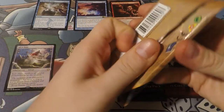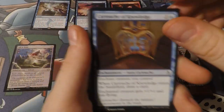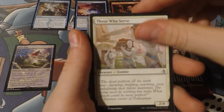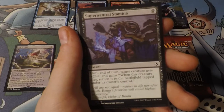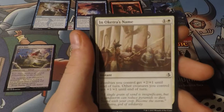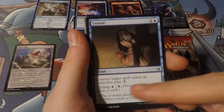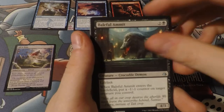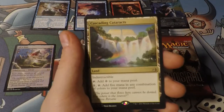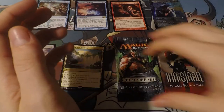Next up is Amonkhet. Amonkhet has invocations, so if we can get one... I think Thoughtseize was in this set - that'd be awesome. Haze of Pollen - fog cards, everybody loves a fog card. Magma Spray. Censor - I love me some Counterspells, and you can't go wrong if the Counterspell has a draw on it. That's kind of cool art. Cascading Cataracts - this is played in Tron now so they can activate Golos. No invocation there, unfortunately.